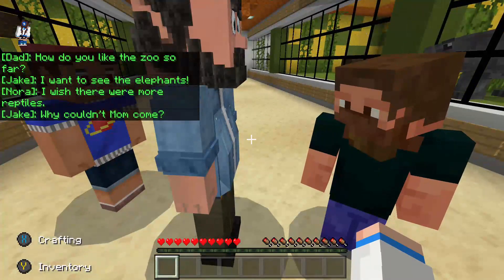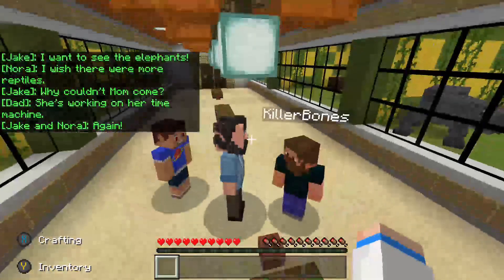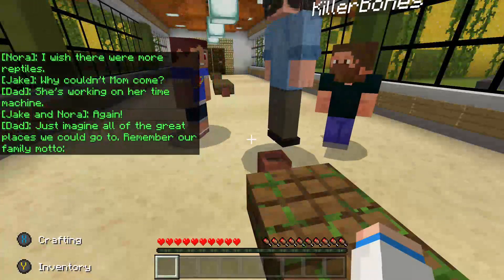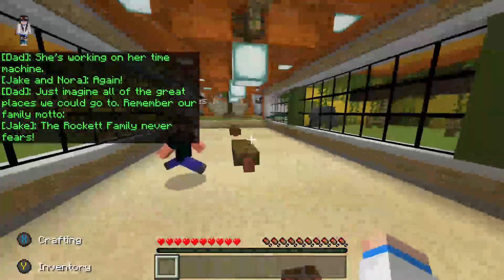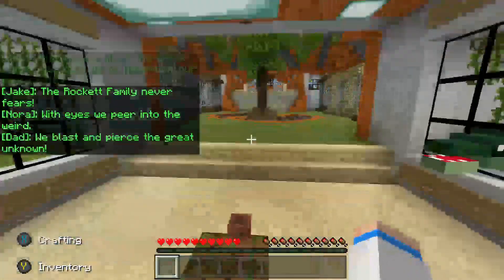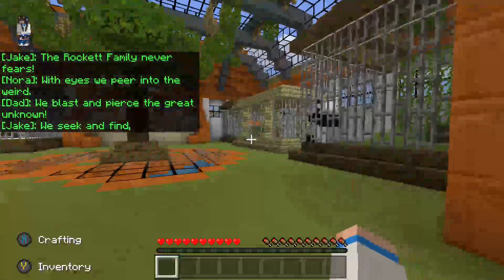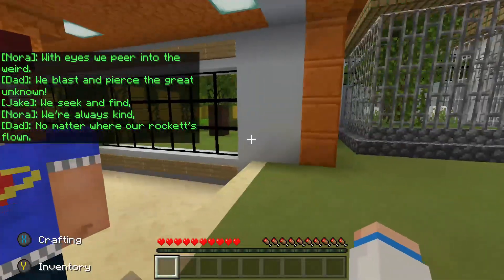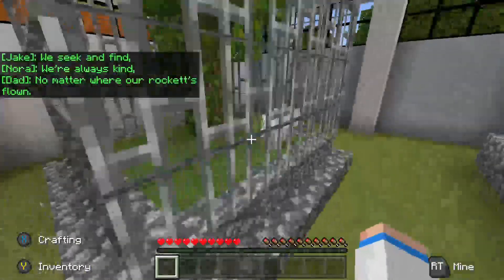How do you like the zoo so far? I want to see the elephants. Look at that beer belly! Why couldn't mom come? She's working on her time machine again. Just imagine all the great places we could go to. The rocket family never fears — with eyes we peer into the weird, we blasted pierce the great unknown, she can find no matter where our rockets flown. Oh, this makes me so uncomfortable.